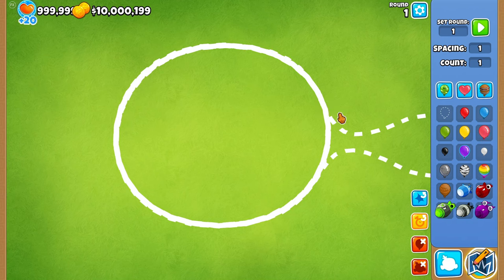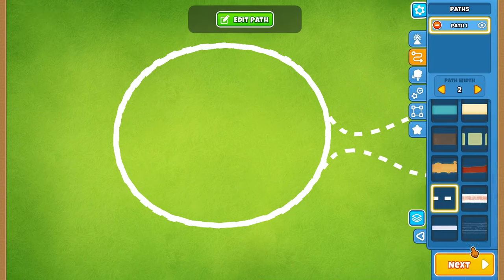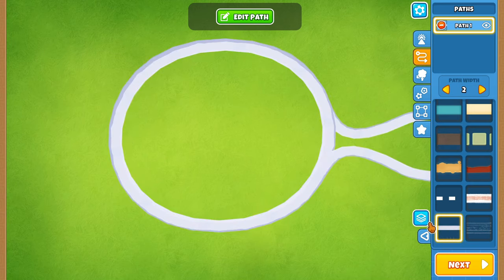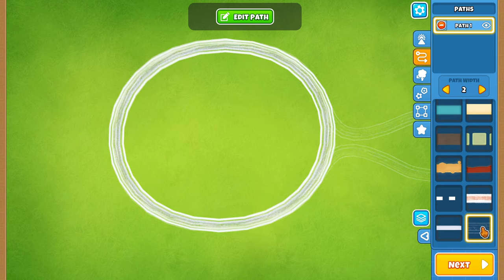The balloons are going to come in and do 23 laps around this circle before they finally leave — that's going to be absolutely insane. Now the only problem I'm having is: what do I actually want to turn this map into? We have the pathway set up but I didn't think about what I actually wanted to make the map look like. Let me take a look at a different pathway — does it still look good with a different one? We could use the snow pathway... oh dude, the slab pathway actually looks sick!